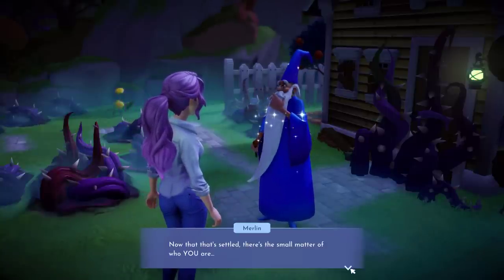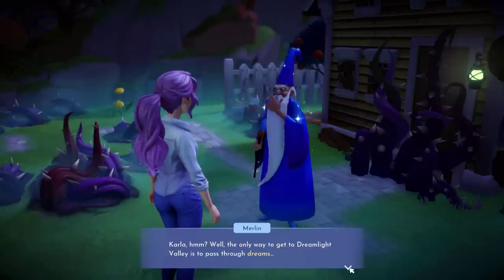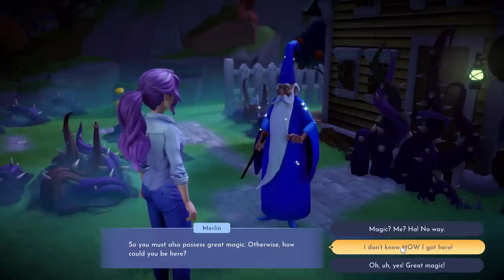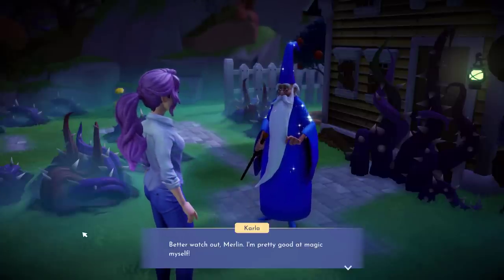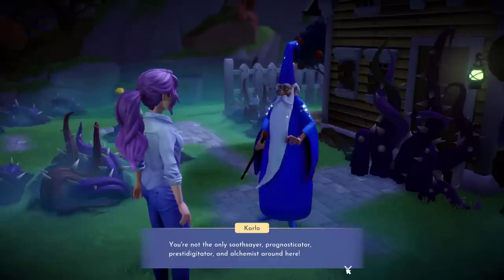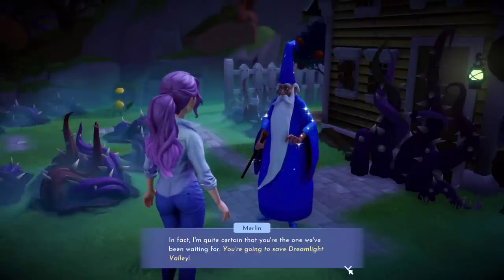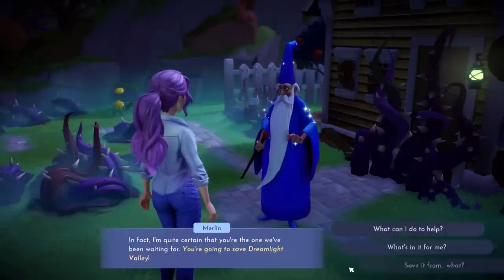Now that that's settled, there's the small matter of who you are. Me? I'm Carla. Well, the only way to get to Dreamlight Valley is to pass through dreams. So you must also possess great magic — otherwise, how could you be here? Maybe I should play along — he's been bigging himself up this whole time. Yeah, I'll big myself up too. Better watch out Merlin, I'm pretty good at magic myself. You're not the only soothsayer, prognosticator, prestidigitator, and alchemist around here. This is going to blow back in my face, isn't it? In fact, I'm quite certain that you're the one we've been waiting for — you're going to save Dreamlight Valley. Don't put all that on my shoulders, Merlin. My bus pass is still valid for the day, I can go back any time I want.